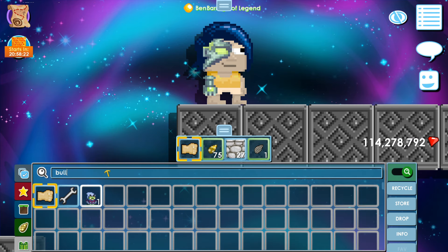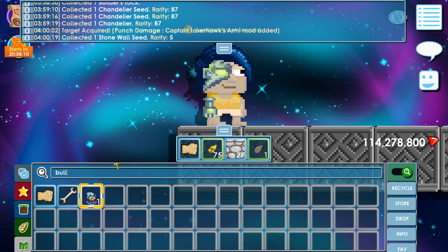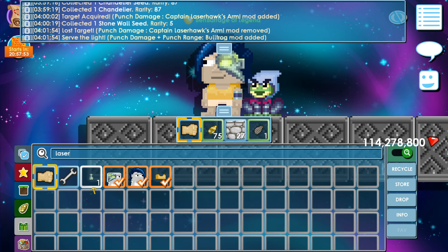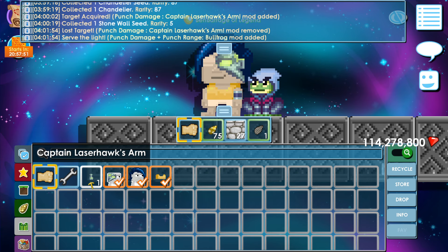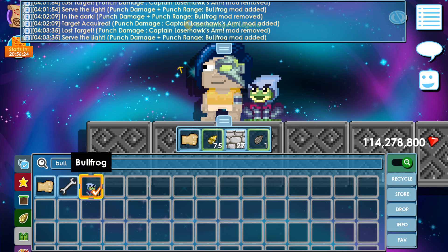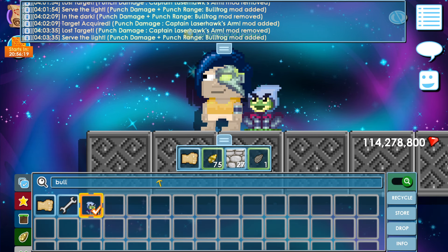Now I'm going to show you the Bullfrog. Here's its info — Captain Laserhawk: A Blood Dragon Remix: 'This little assassin works in the dark to serve the light.' This is a hand item, so you can use it with Captain Laserhawk's arm. The Bullfrog gives you two mods: punch damage and punch range.